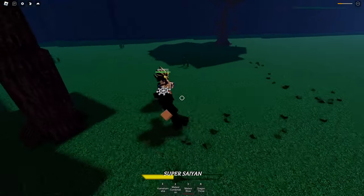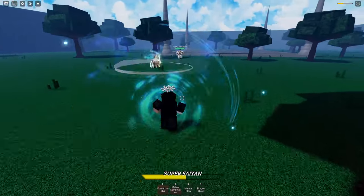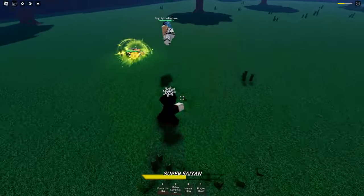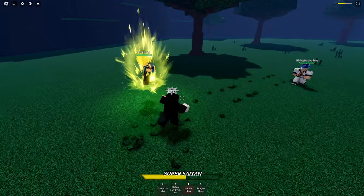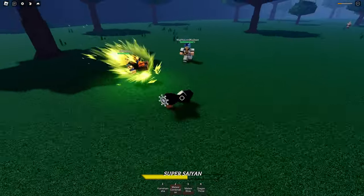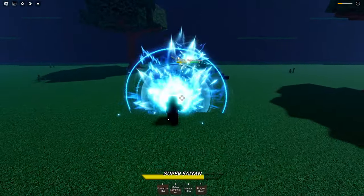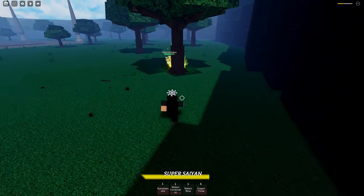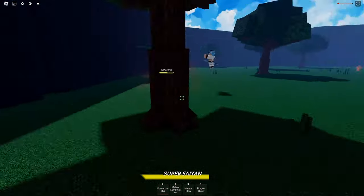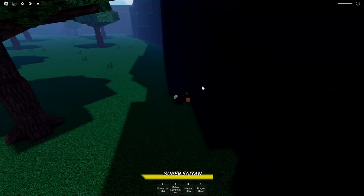It's not gonna be peak gameplay because it is a completely different game, just keep that in mind. I feel like Meteor Combination should have some AoE on those attacks. Oh, he's using Super Saiyan — that looks pretty good from afar. That looks sick! I can't — I'm on one HP, come here. He's using Super Saiyan, that's just for cutscenes right now. Was that a little bug or something? Throw him, do a Kamehameha — you can block Kamehameha, alright.